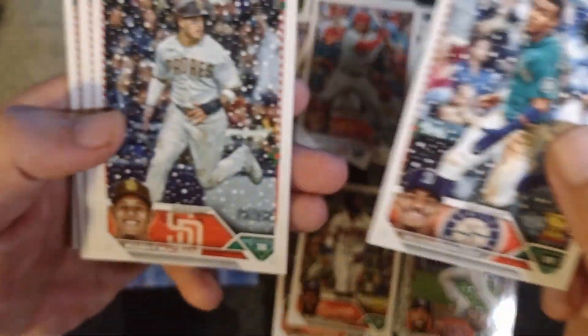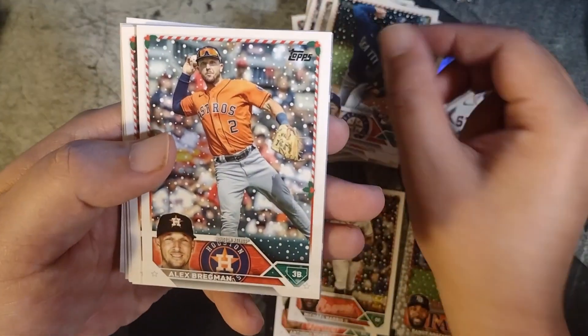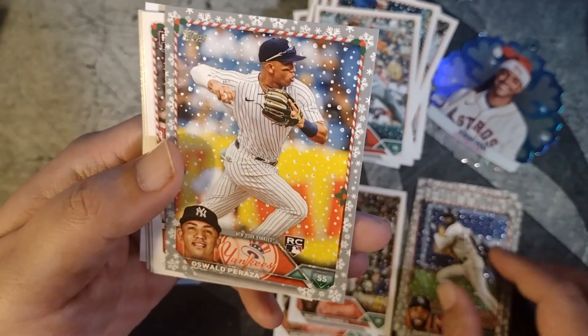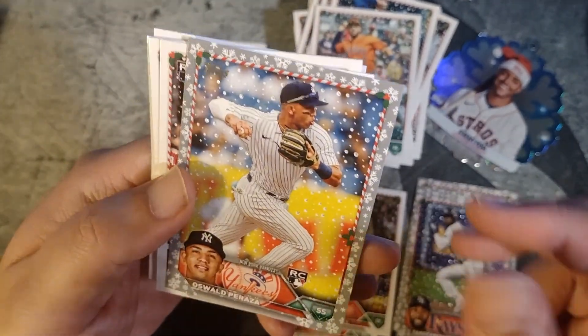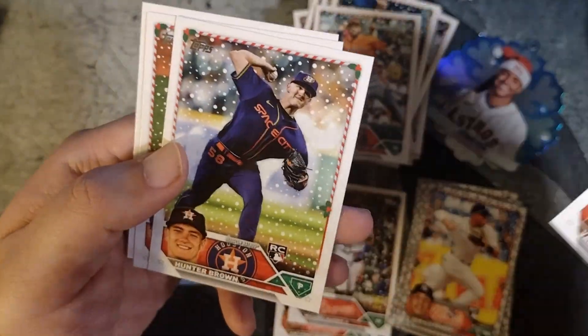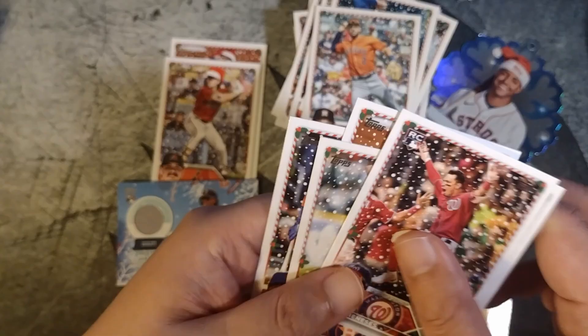Here's our last pack. There's a J-Rod. The vet checklist is good. Manny Machado, Bryce Miller, Alex Fregman. There's a Peraza. Metallic — Joey Meneses, Juan Grissom, Hunter Brown, Kodai Senga, Francisco Alvarez.